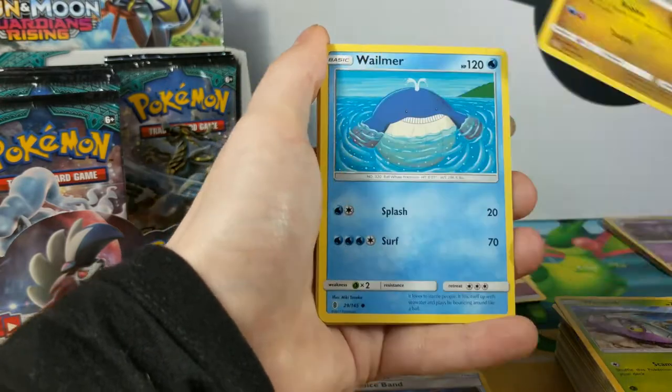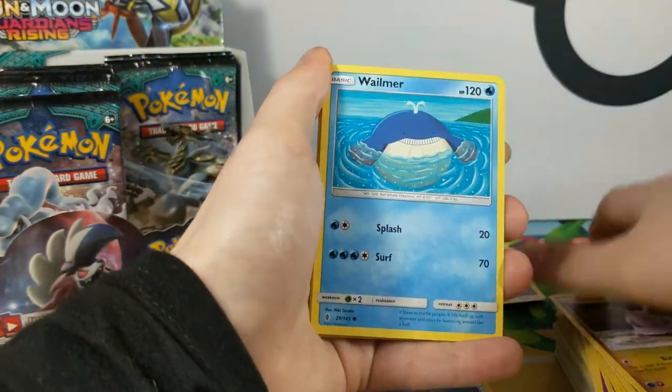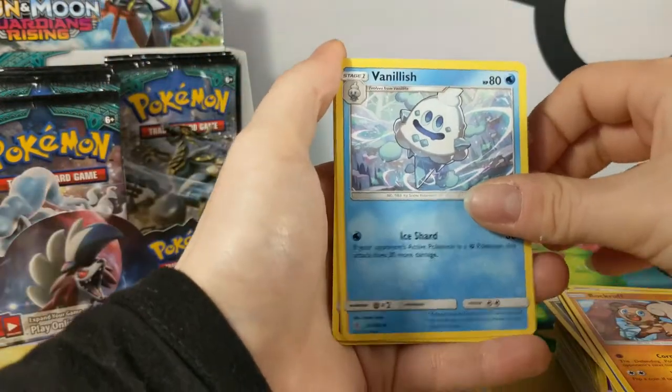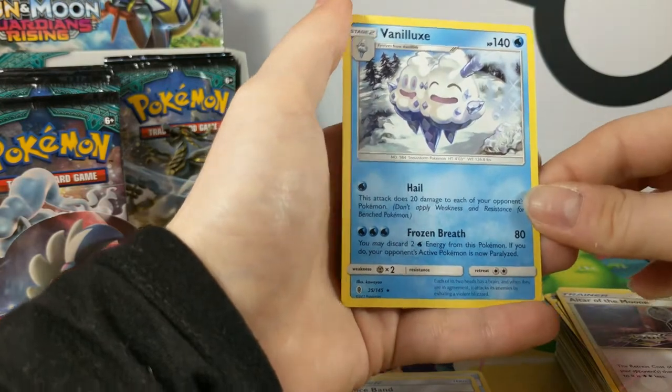We have the Wimpod, Goomy — I love that art on Goomy, so cute — and Whalmer, Beldum, Rockruff, cute artwork. Another Choice Band. Vanillish. Whirlipede. Altar of the Moon is the Reverse. And Vanilluxe.